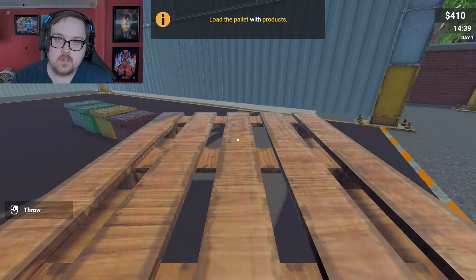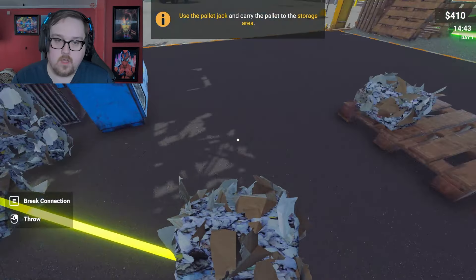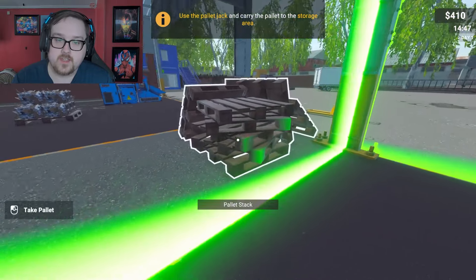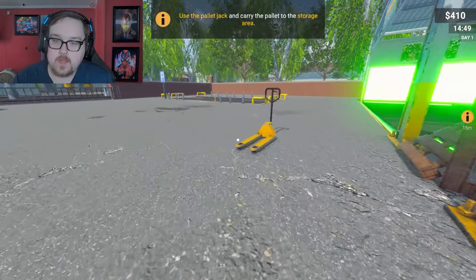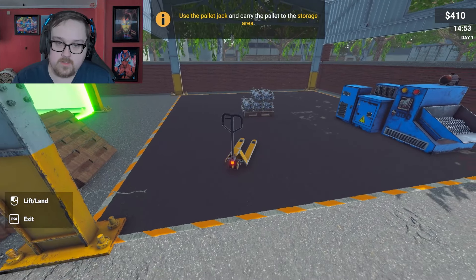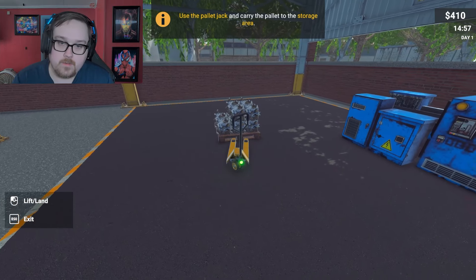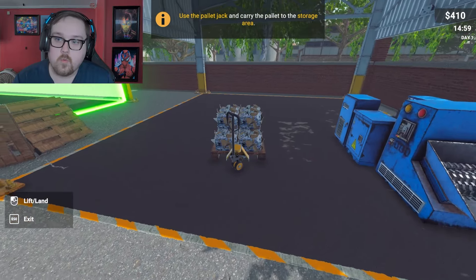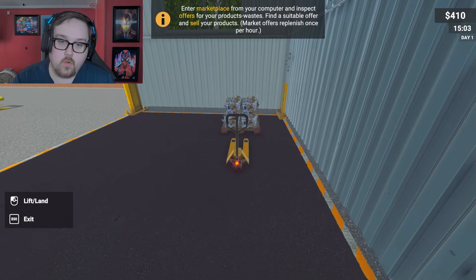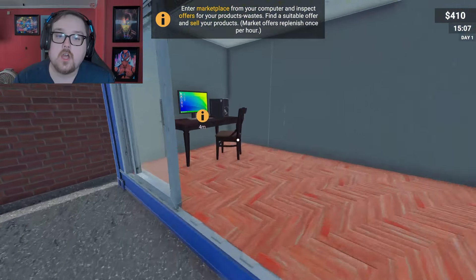Grab a pallet from the pallet deck. Load the pallet with products — put them right there. I can fit more — there we go. Use the power jack and carry them. I know when I tried Beer Factory Simulator this did not work well, but it's actually working smoothly here. When I show these games off I like to show all parts and let you know my thoughts — you decide for yourself if the game is for you.